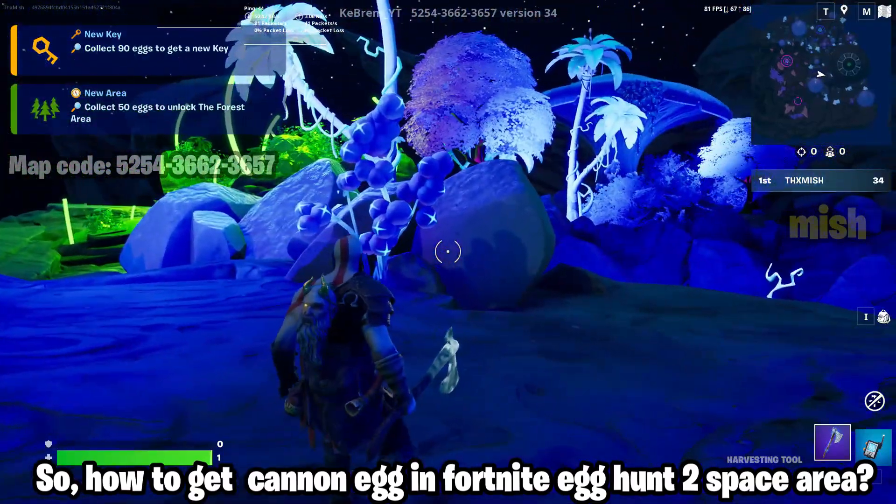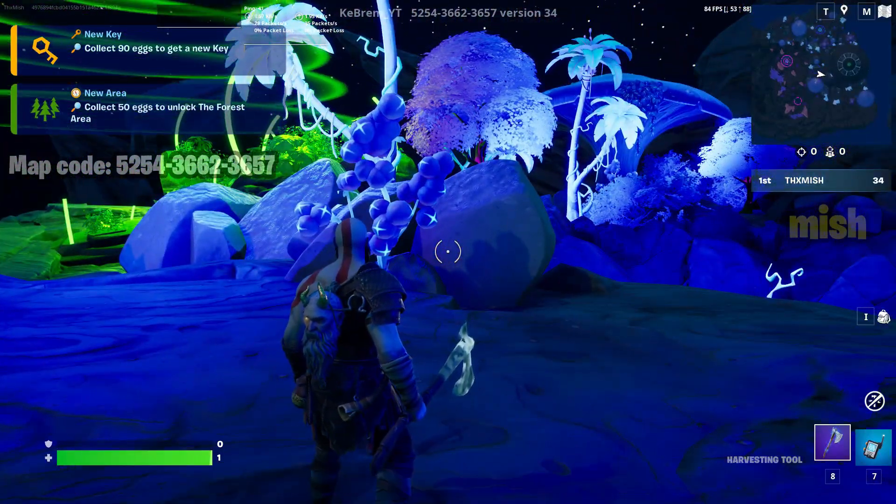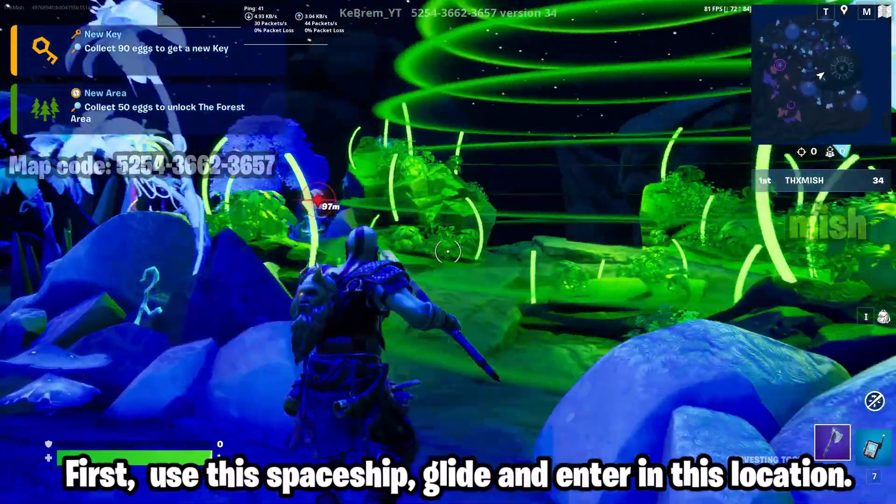How to get cannon egg in Fortnite tag hunt 2 space area: first use this spaceship glide and enter in this location.